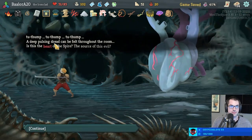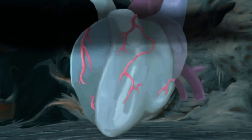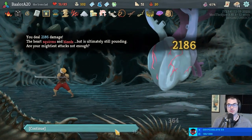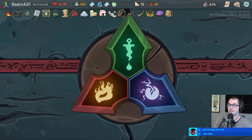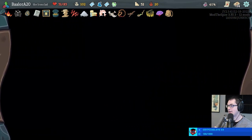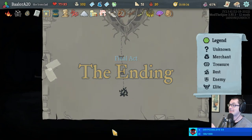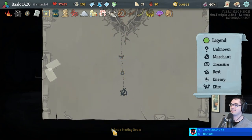GG! To thump, to thump, to thump — a deep pulsing drag — we vault throughout the room. Is this the heart of the Spire, the source of all these status cards? Have I had a run with Watcher where we used Omniscience to play more Omnisciences? Yes, although not lately — a long time ago.